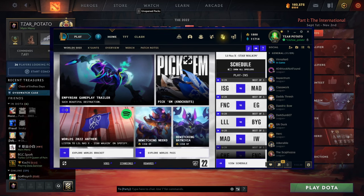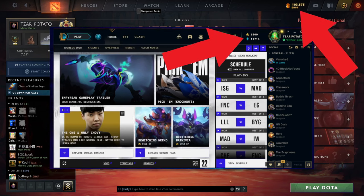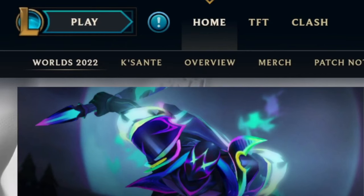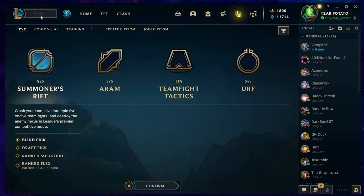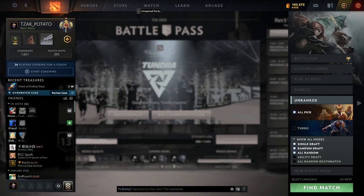At first glance, both clients offer a lot of the same features — friends, store, play button, in-game currency, and all of this in the center. But wait, go back. The play button. Why does League's play screen take over the whole client? Why can't it just... you know?